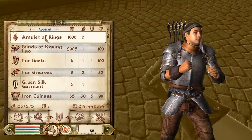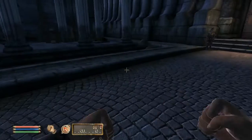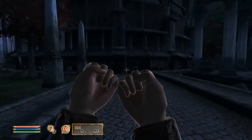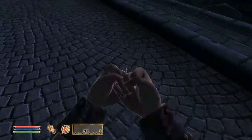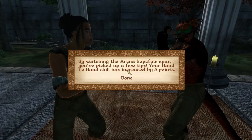So the Bands of Quang Lao improve your hand-to-hand by 20 points on self, while also being considered light armour. Please note, you might want to also sell them to a fence and buy them back to remove the stolen status. Another notable mention is that if you watch these two training for a while, you get a message — this is just a helpful tip.